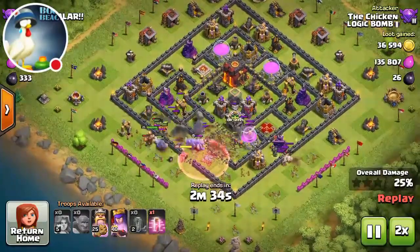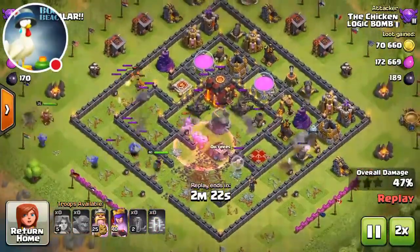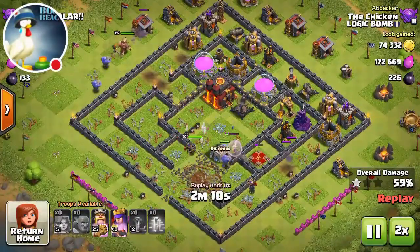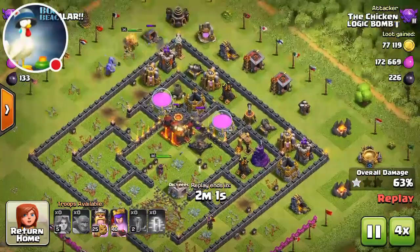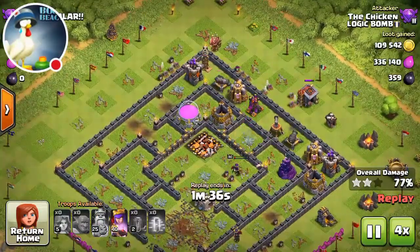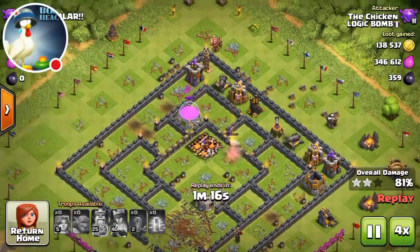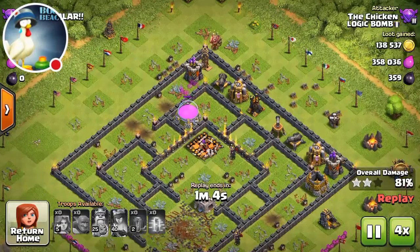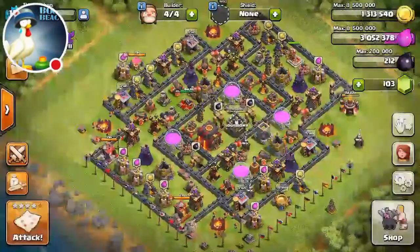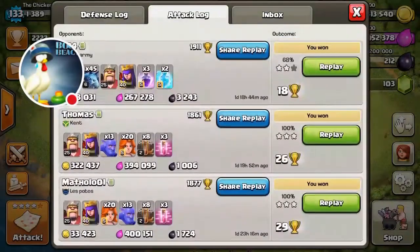My elixir farming has been going really well lately. I've been using valkyries and bowlers with usually four quakes and a couple haste spells, and that's been enough to get the job done on reasonably high-level town hall 10s and even some town hall 11s depending on spacing. The archer eventually picks off the elixir storage — that's 400k elixir of pure profit right there.